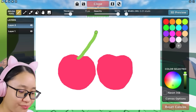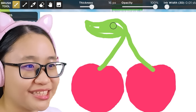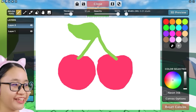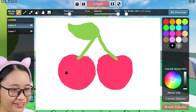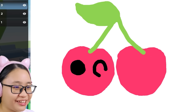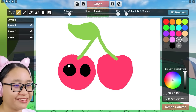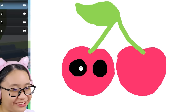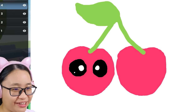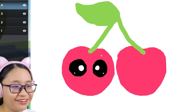Let's draw the stem. Now we draw the leaf. Let's change the brush size. There we go — look at this very, very cute cherry. Now all that's left to do is the face. We're gonna draw the eyes and the other eye. Please keep in mind that I'm drawing this with a mouse and I don't draw with a mouse, so this might look a little weird, but that's okay.